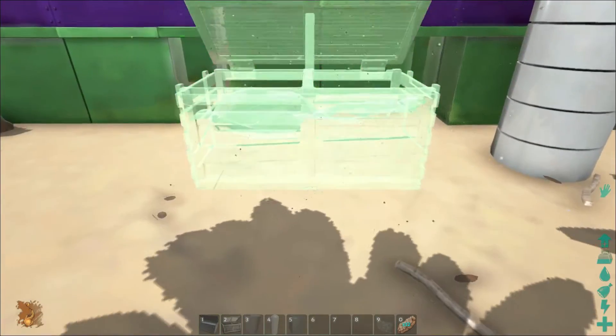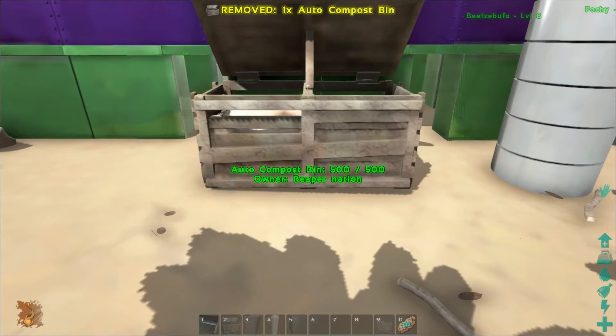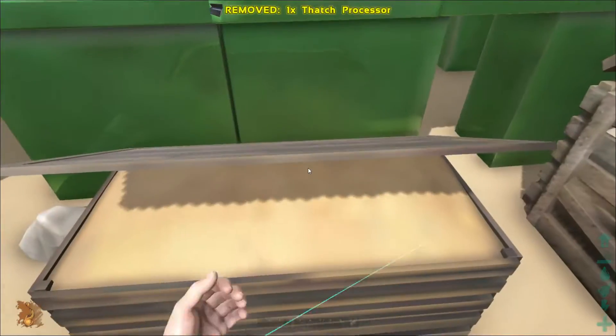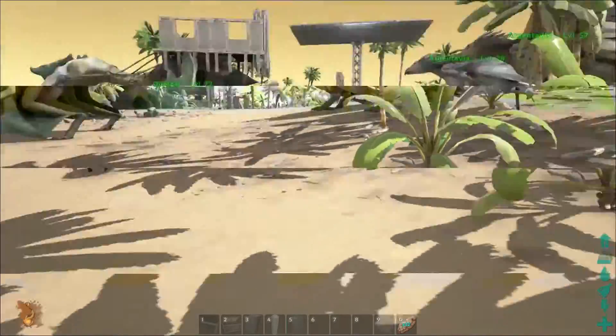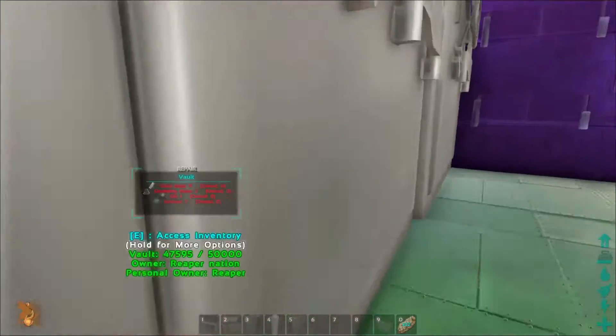The next ones are the auto composter and the auto thatch processor. You can place there. And then the auto thatch — this one here feeds thatch into the auto composter. So let's grab ourselves some thatch. Let's go in here and get some thatch.